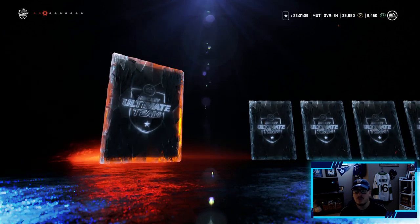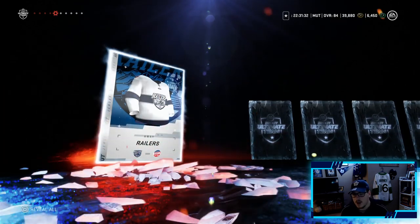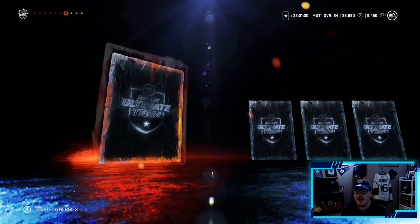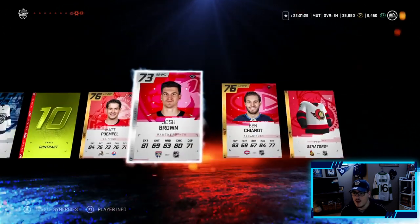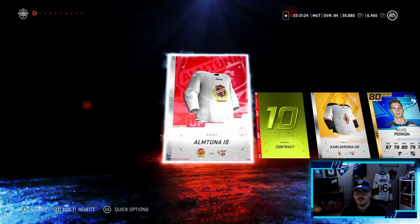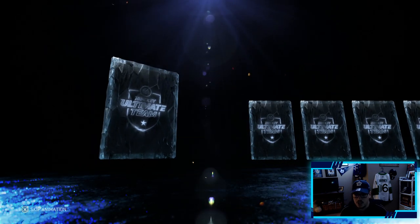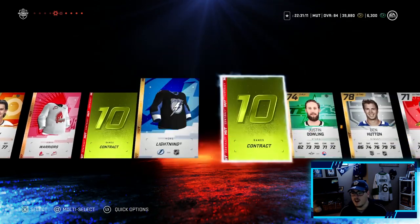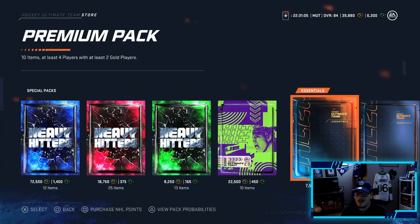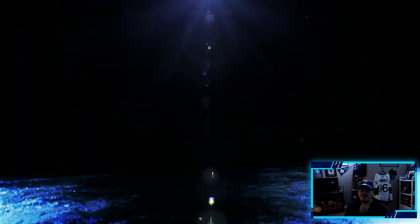Here we go - David Perron, not going to be able to use him. Anything towards the back of the pack? I highly doubt it - yeah, that's what I'm expecting from the rest of these packs. We've got five more to go. We're going to do the skip method - just skip the animation and reveal all. A Travis Konecny - and that's about it. Like I said, I'm not expecting too much of these packs, that's why I did the skip method.